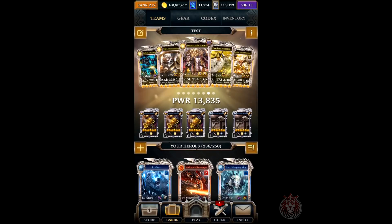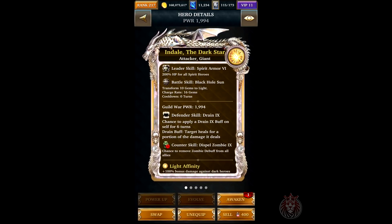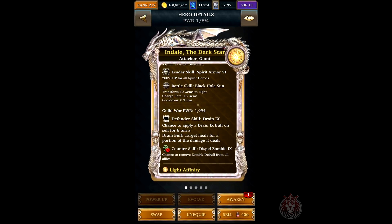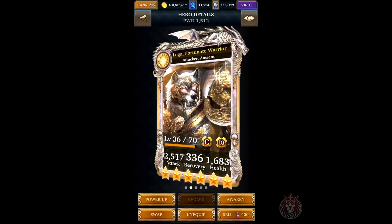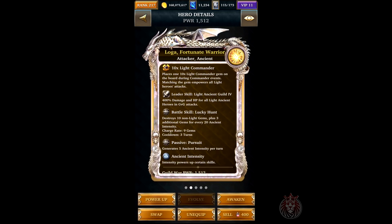For the solo bosses, this is the deck I'm running — one Indale. You need a lot of light gems, and pretty much everyone using this deck is using Indale. It's really necessary because of the battle skill that transports 10 gems to light, giving you a charge rate of 16 gems and a zero turn cooldown. That card is essential for this deck.